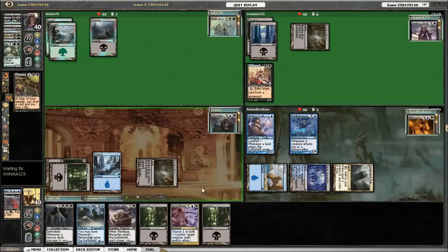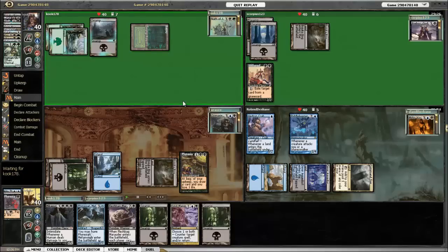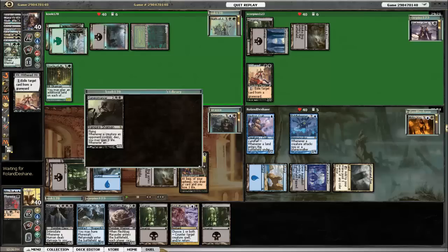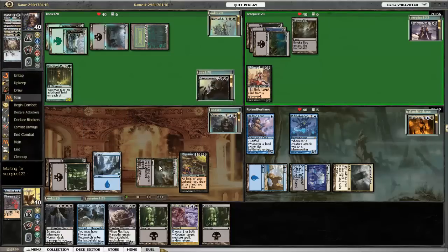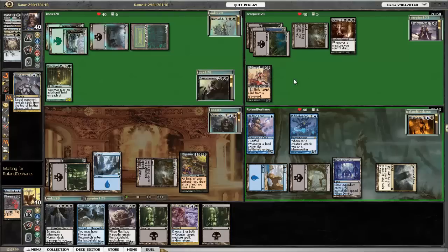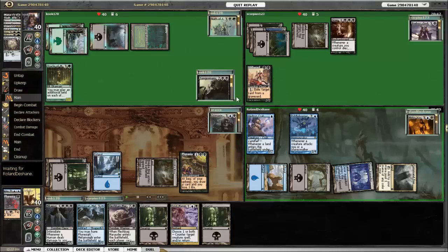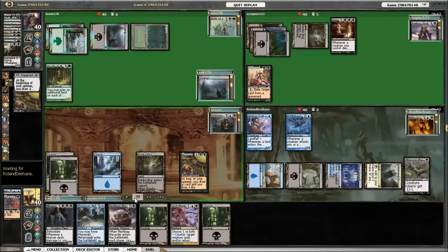I draw into Phyrexian Arena and go ahead and play it — Phyrexian Arena is a good card. Nath goes ahead and plays Oracle of Mul Daya, revealing Sangromancer. The Withered Wretch starts exiling stuff. Erebos plays Grave Pact, which is going to keep creatures under control. The Hedron Crab mills somebody else. Mind Funeral targets the Erebos player and hits a bunch of fun stuff. Then Mirko Thought Scours somebody — he's not hitting me at all. I think he might be worried about my recursion.